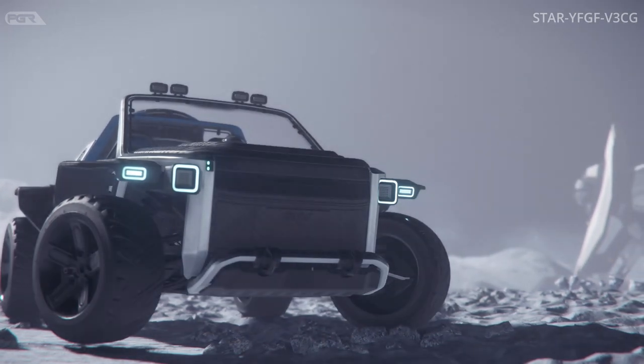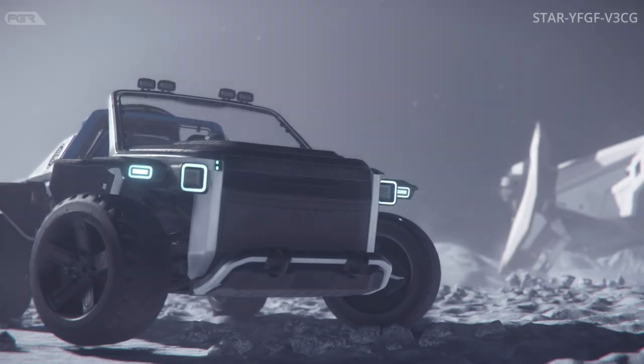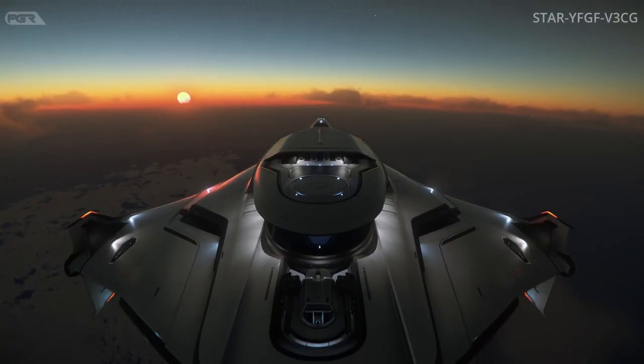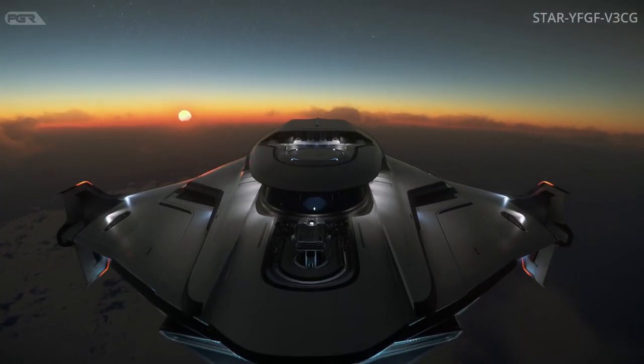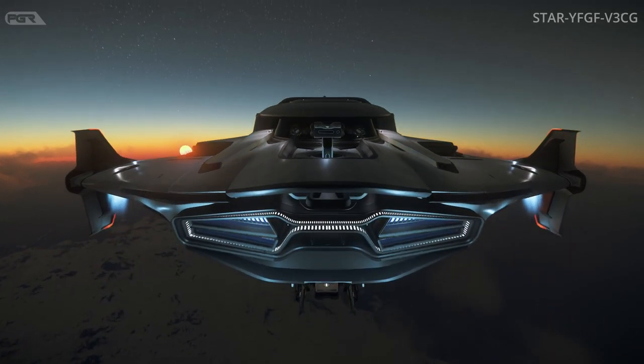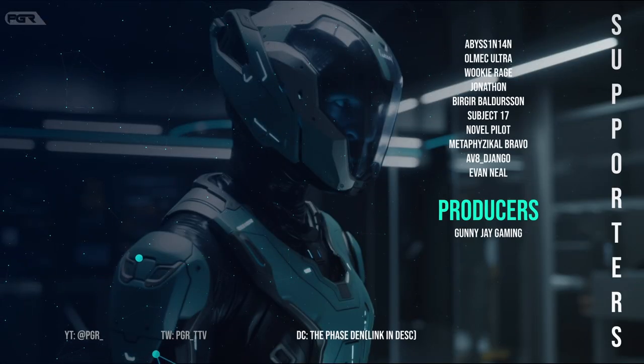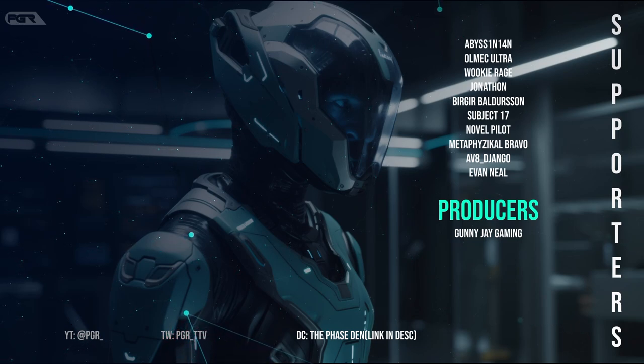The latest patch for 3.19.1 PTU has just a few bug fixes. Claimed and delivered ships loading into the wrong location when primary residence is changed — that's been fixed. ASAP fails to register ship destruction in specific conditions, allowing retrieval of permanently destroyed ships and hindering insurance claims — that's been fixed.